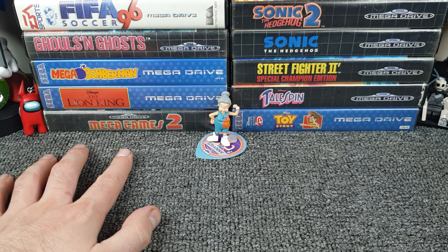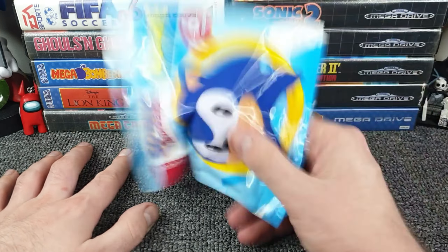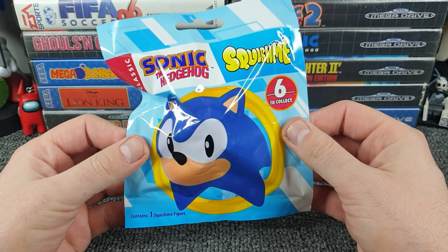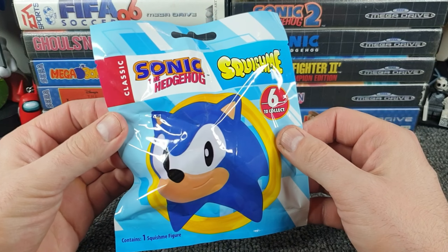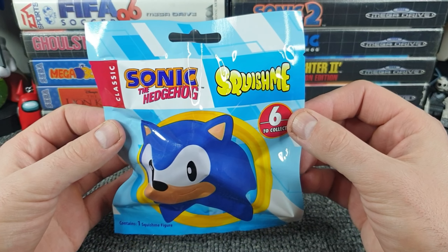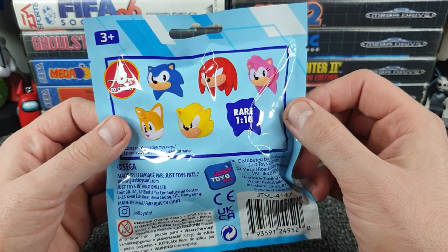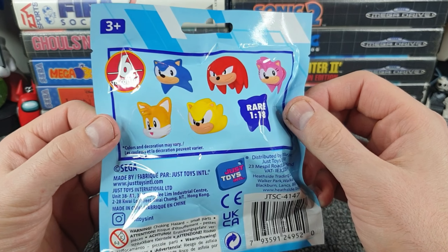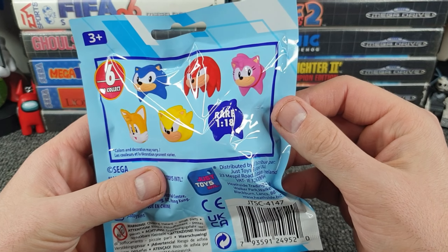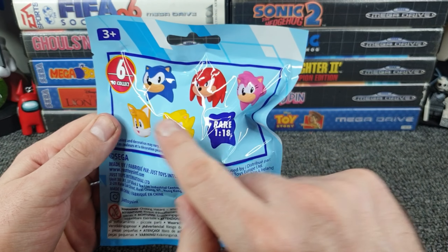Nearly lost sight of the box - right, give it a shuffle. What have we got? We've got Sonic sideways on, and his head - classic Sonic the Hedgehog! Good, because classic Sonic the Hedgehog is so much better than more modern up-to-date Sonic in my opinion. I'm old. Right, Squish Me - there are six to collect. We can get Sonic, Knuckles, and Amy on the top row. There's Tails, Super Sonic, and there's a rare one in 18 - could it be Shadow? That's who's popped into my head straight away, or Dr. Robotnik.